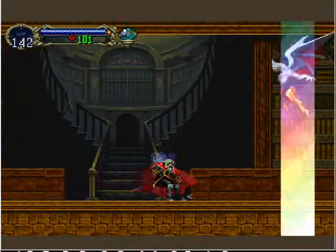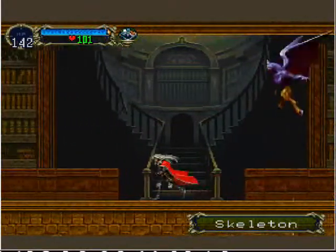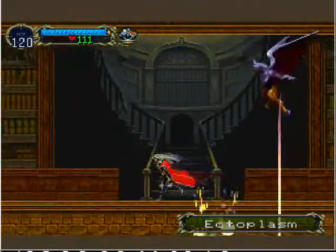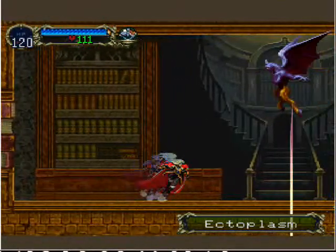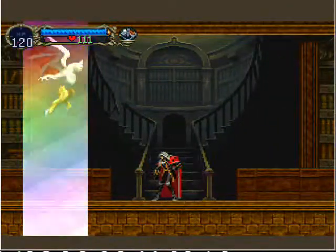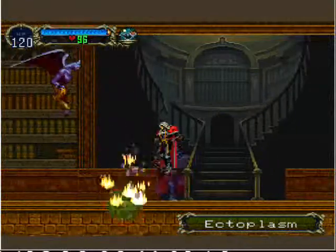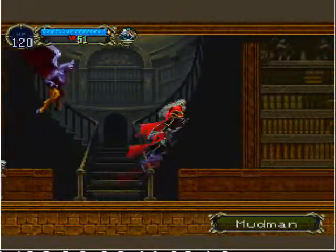Here's an interesting enemy — he summons other enemies. Some of the enemies he summons you can only fight here, so I'm gonna wait for him to summon the mudman and kill one of those so I can have it in my enemy pile. It might take him a few, but it's the only way to get it. Ectoplasms! Really gotta get that mudman. Not that it's important, and not that they drop anything good, but for the sake of completion. Mudman destroyed. Now we can finish off the boss.